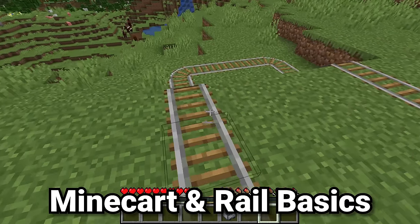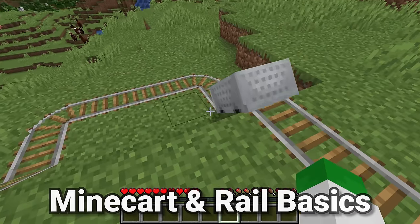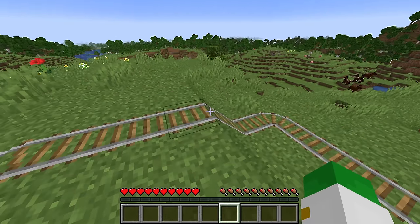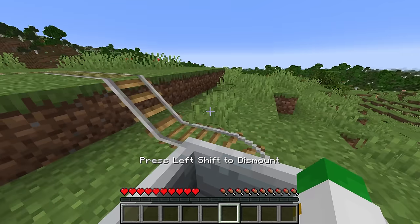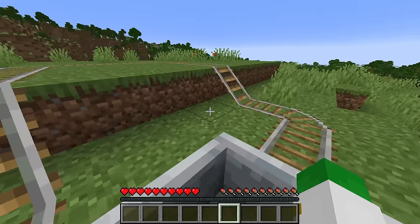For the fundamentals of minecarts and rails, basically how it works is that every type of minecart needs to be on top of rails. In certain scenarios minecarts need power to go higher up, and there are different types of minecarts and different types of rails that all serve different purposes. Basically any mob or player can get inside of minecarts if they're the right size, and there's a ton of redstone purposes surrounding all these different components.